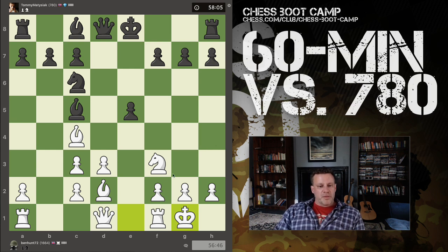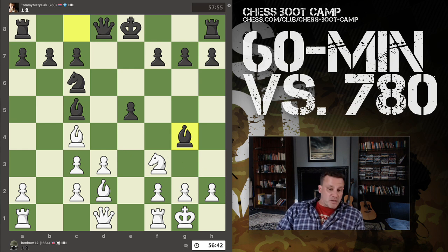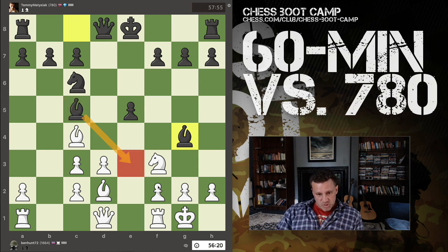So now this knight is pinned. This move may make sense because I'm threatening his bishop, which is undefended. Now if he decides to trade, I can recapture with my f-pawn, opening up the f-file for my rook. If he takes and I recapture, I've opened up my f-rook — the rook then defends the knight, which relieves the queen of being the sole defender of the knight.